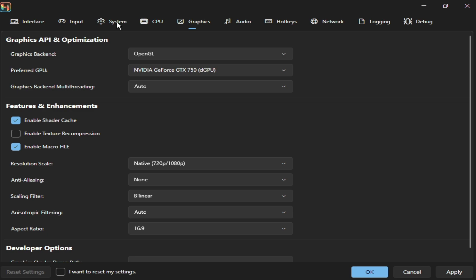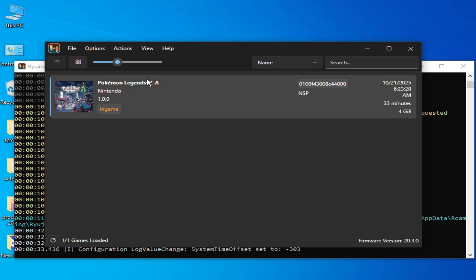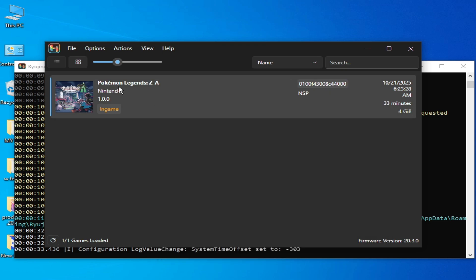Select OpenGL and from your system settings select 4GB RAM. Click Apply and OK. Then go to Cache Management, delete shaders and PPTC, and play the game.